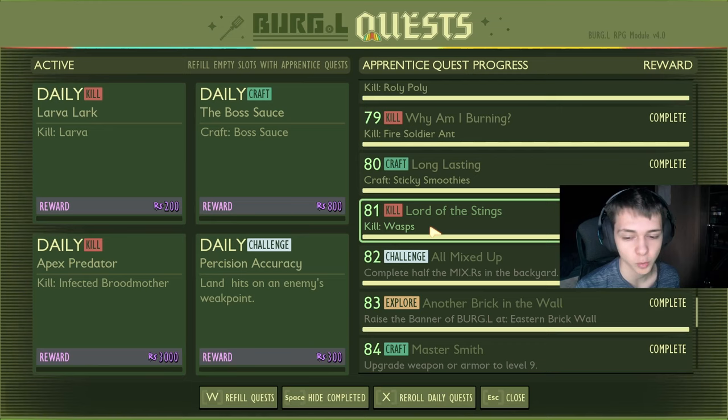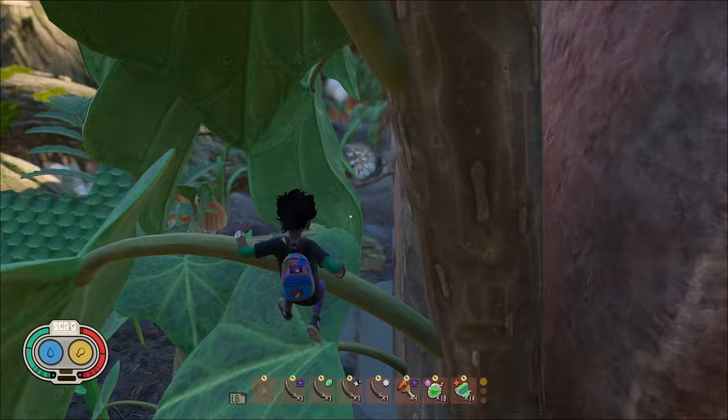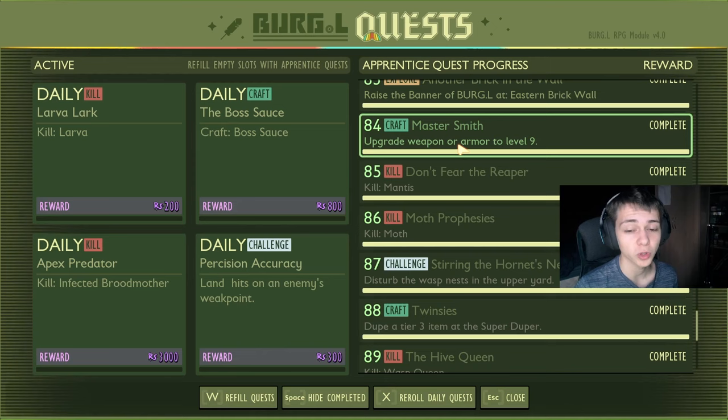Raise the banner at the eastern brick wall — this is a brand new one, I'll show it on screen. It's quite high up and you have to parkour up the poison ivy, but it's pretty easy to get to — not crazy difficult like the wheelbarrow, for example. Upgrade a weapon or armor to level nine for 900 raw science.